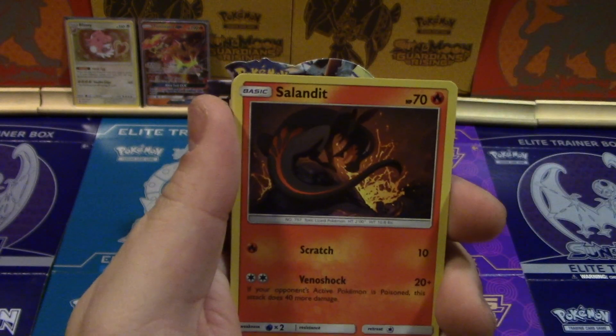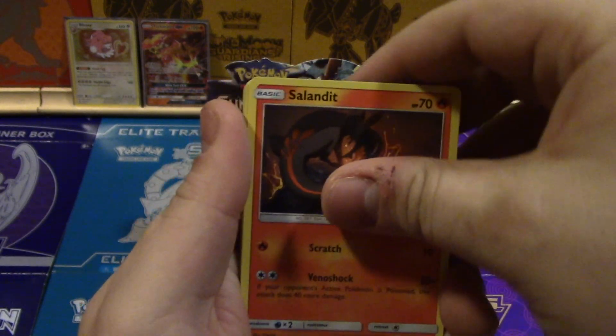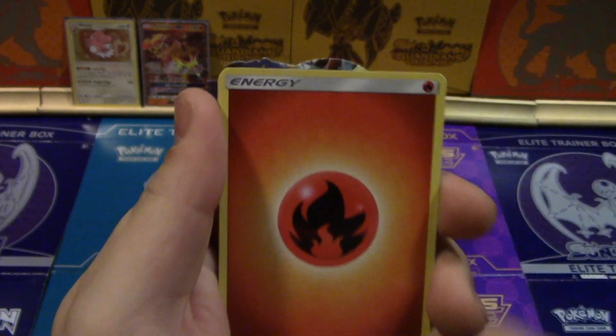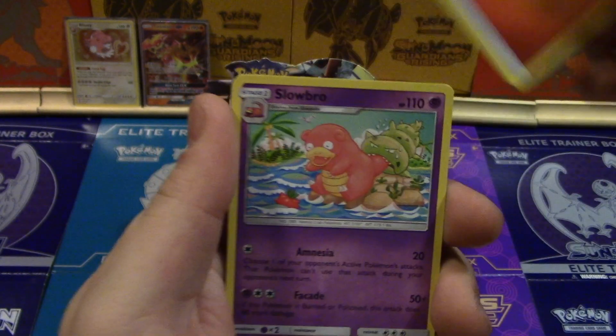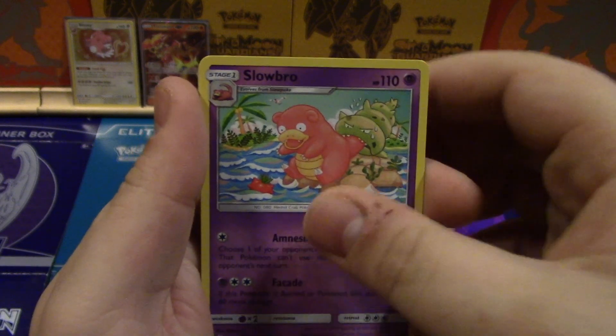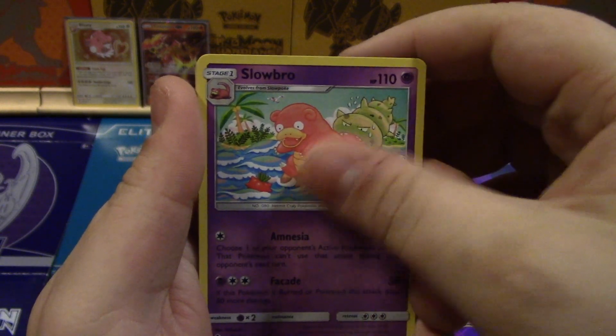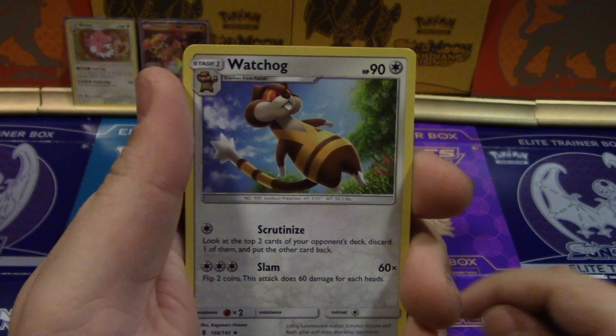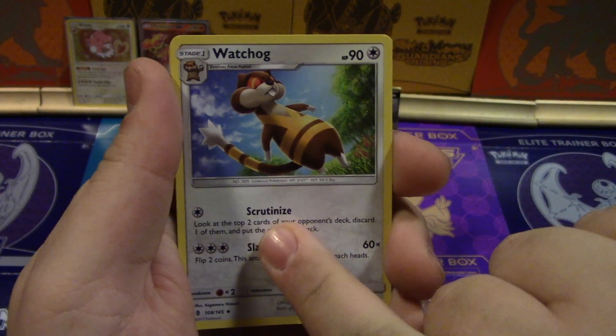Vanillite, Mudbray, Sableye with the lava, Stufful looking like it's ready to be fluffle. Fire Time! Slo-bro trying Gizzle Ball but his arms are too short.